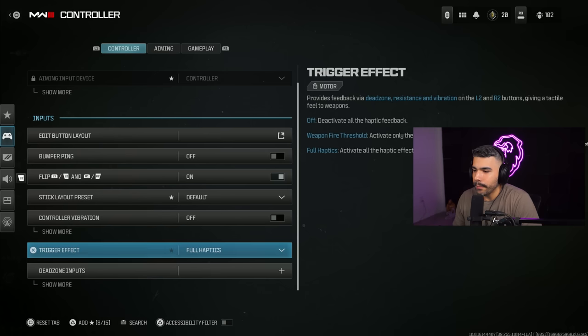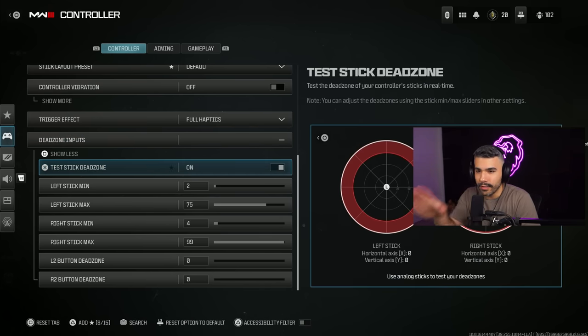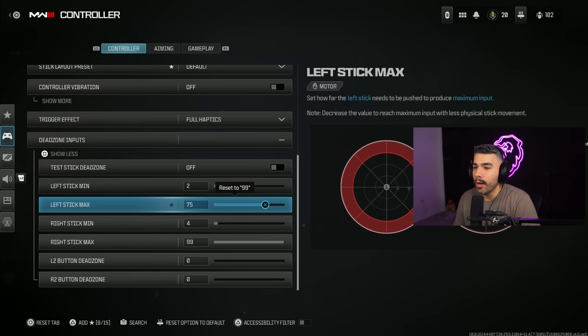For trigger effect, I have it on full haptics. And this is the new setting they've implemented into Modern Warfare 3 — the test stick dead zone. You can actually test the dead zone and mess around with it, see what your dead zone is looking like, and whether you have stick drift or not. To get deeper into this, for my left stick minimum I like to have it very low — I usually have it on two. And for my left stick max, I have it on 75.